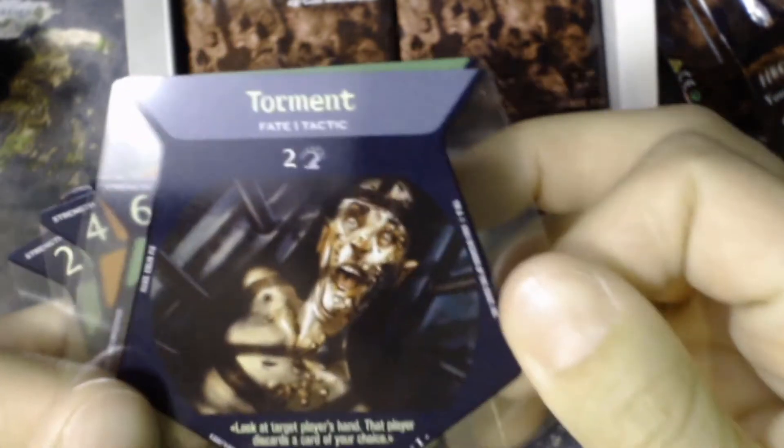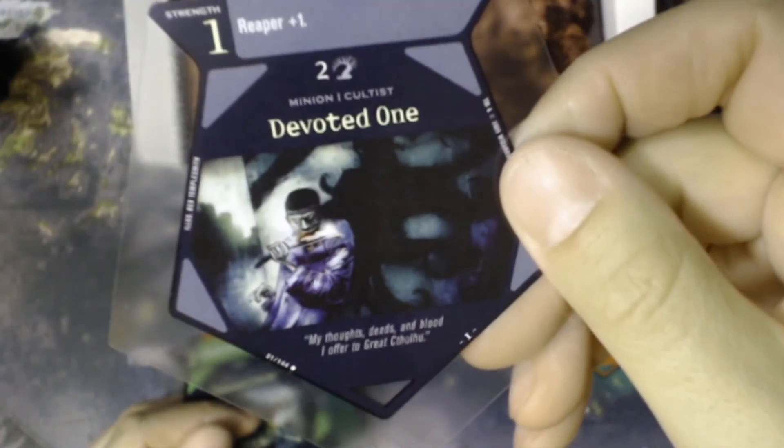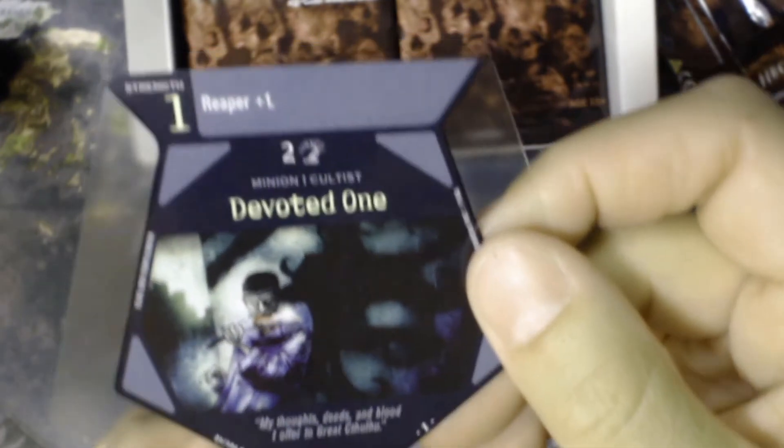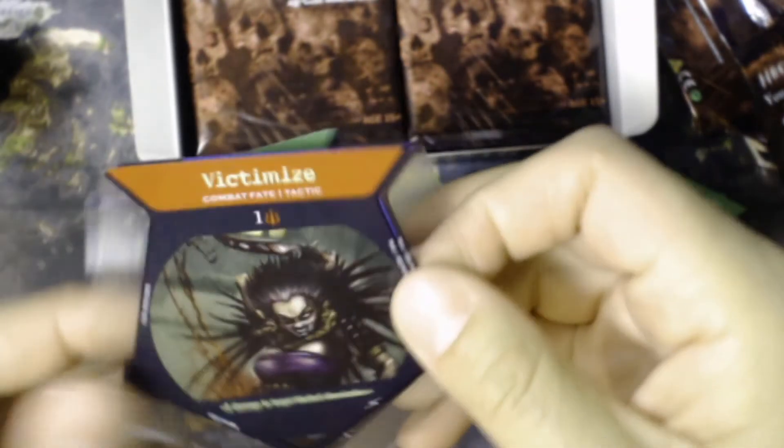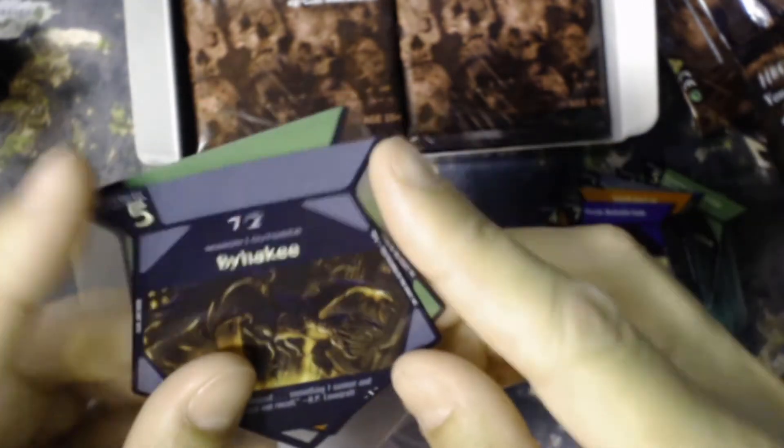Goltra the Collector, Baby Blood Monkey, Torment — nice artwork, very painful — Ghoulish Reanimator, Forsaken Shell again, Callow Believer again, The Butcher, Devoted One. 'My thoughts, deeds, and blood I offer to great Cthulhu.' So Cthulhu-based then, I guess. Twinned Husk again, Victimize — looks almost like Simon Bisley style art there — Damned Thing, Byhaki, Yofaqua. That's like the exact same cards as the previous pack.